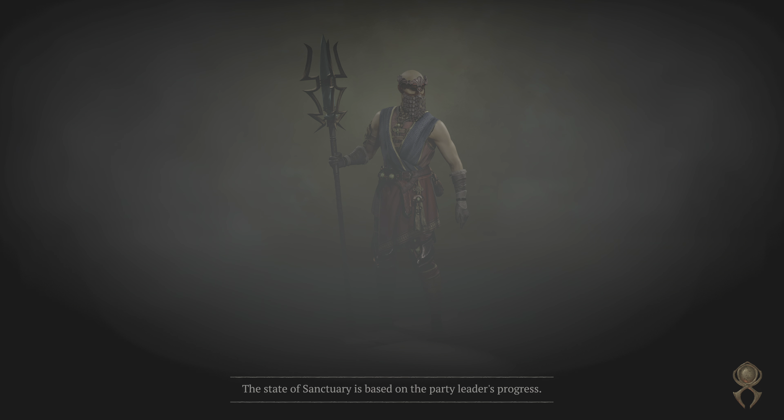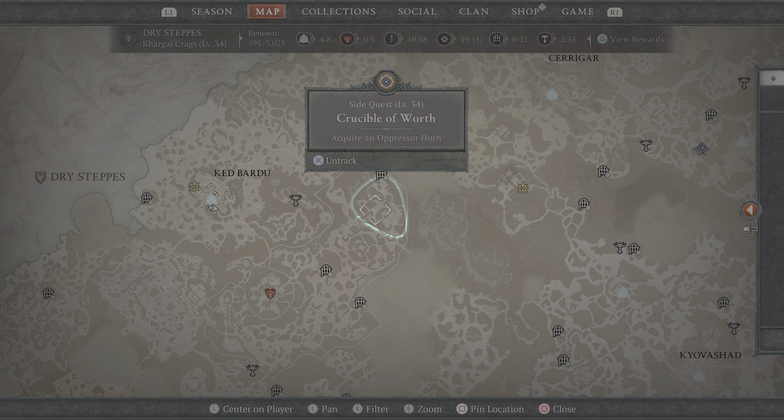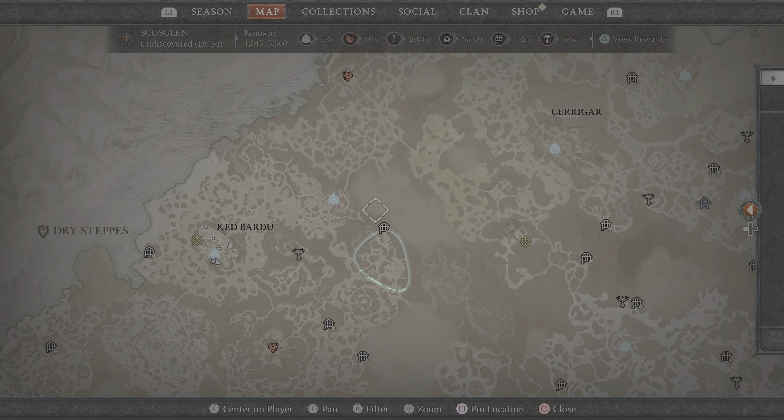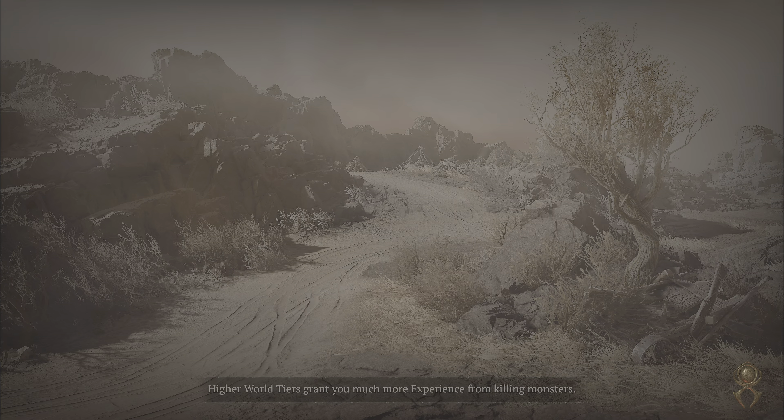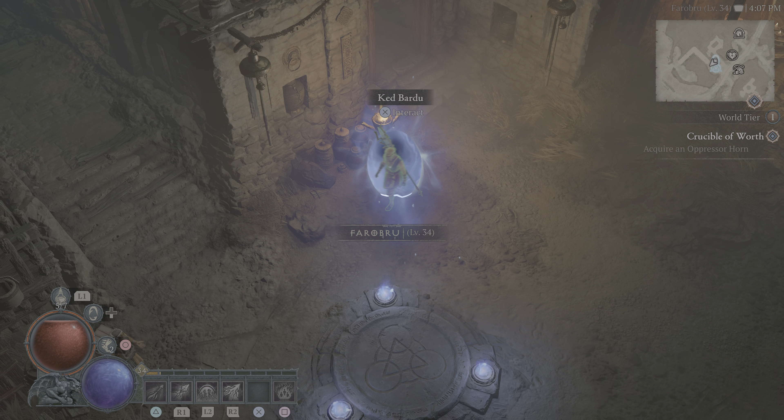I'm glad there's a waypoint there. That's why you get those waypoints open — otherwise I'd have to go all the way over there. Heading down on a little trip. Take a walk with me. Let's see what this one... Oh, now where am I going? There's more — I have to go over here. This waypoint's a little closer, I guess.